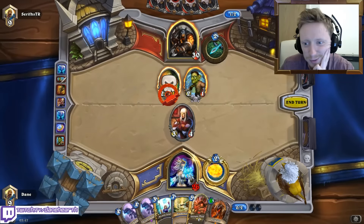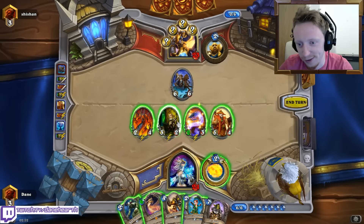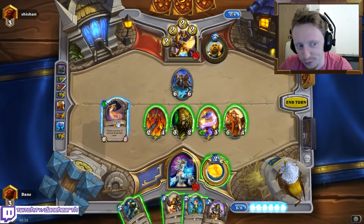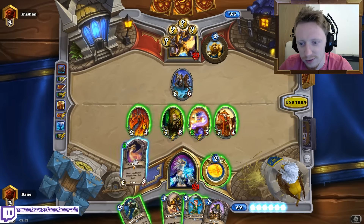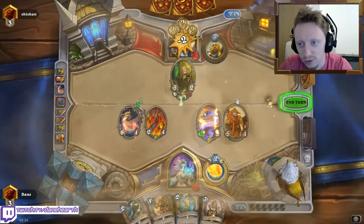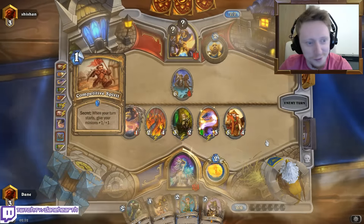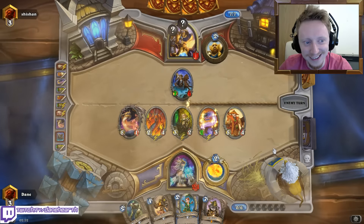Spellslinger. I've been waiting until turn six since we got this from Portal for this moment to play this. I think the best way to do it is to just go face and let the animations from the secrets trigger. Unless it's like a Get Down or Avenge. It's not. He might have gone to the toilet. He might be looking away from the screen.